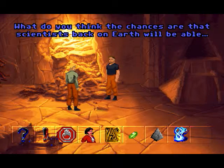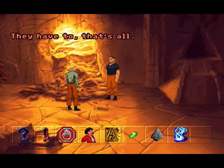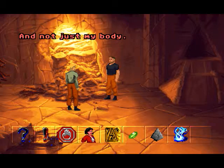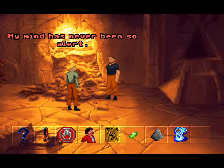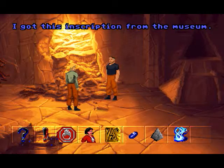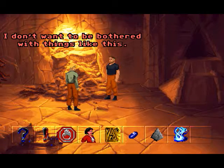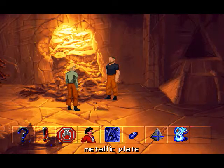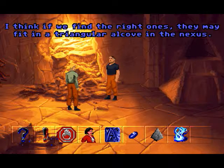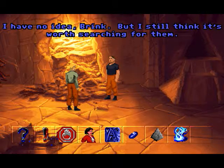He was curious about this one. What do you think the chances are that scientists back on Earth will be able to figure out these life crystals and make more? They have to, that's all. You have no idea how good it feels to have such strength surging through my body — and not just my body, my mind has never been so alert. We have to find more of these crystals. I got this inscription from the museum. I think that's Maggie's department. I don't want to be bothered with things like this. Keep your eyes open for any metal plates like the ones we found back on Attila — they may fit in a triangular alcove in the Nexus.